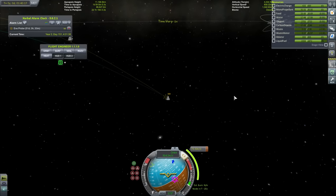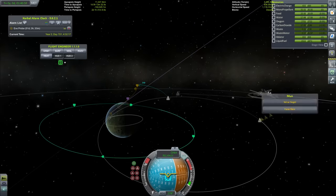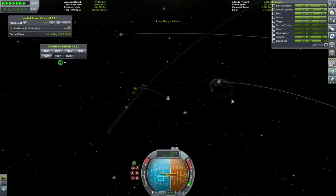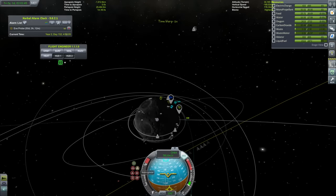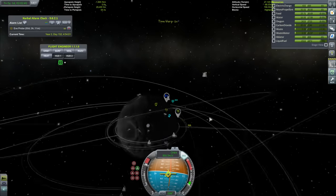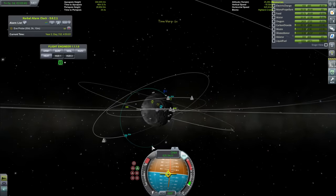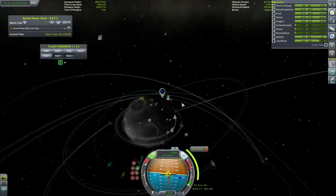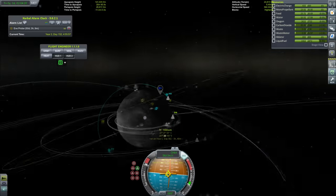I actually end up tweaking that maneuver a little bit so we can get into a polar trajectory because I want to land in the northern basin of the moon - the nice little basin-y bit in the north, hence northern basin. Then I'm going to jump down to another crater near the equator - the equator crater - and then get on up to the station. I should be able to bring a bunch of science back as well. Just going to science-bomb the shit out of this today.